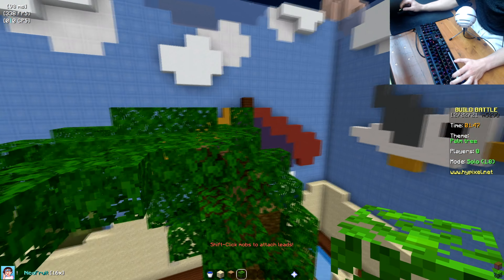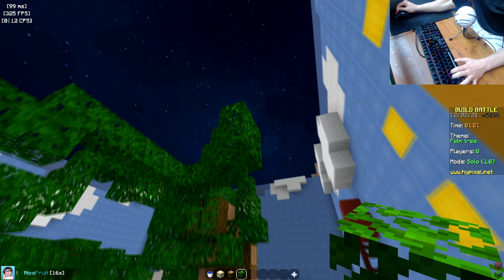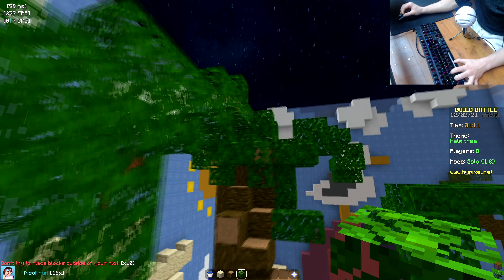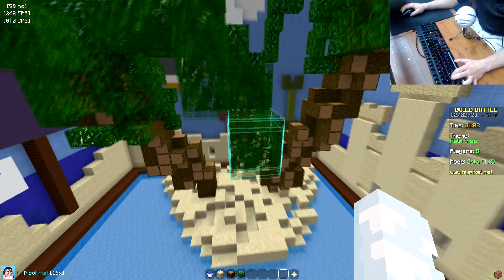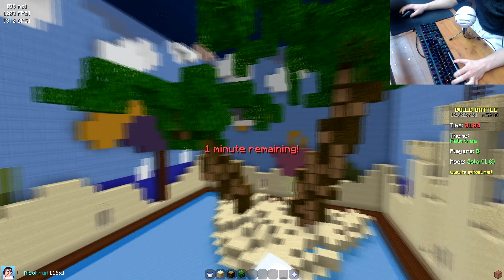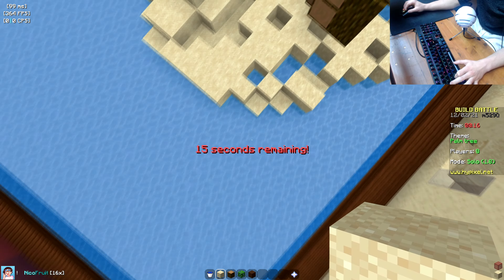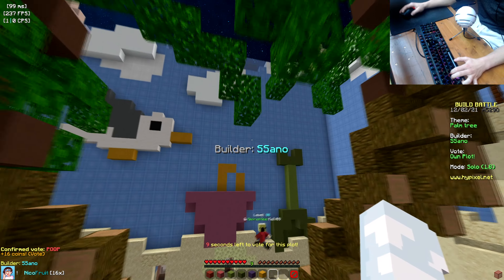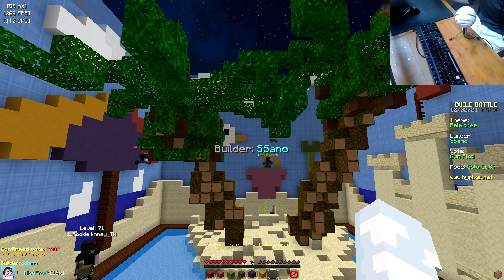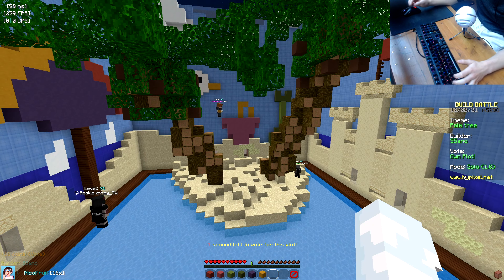My arm is getting tight but that's okay because the grind never stops. So we have our palm trees. Coconuts — we need some coconuts. That's pretty good! Now we're done with that, we can improve our desert island. That's a pretty good build. And then there's mine obviously — this is the goal, this is the winner in my opinion. This should win. I like it, it's pretty cool.